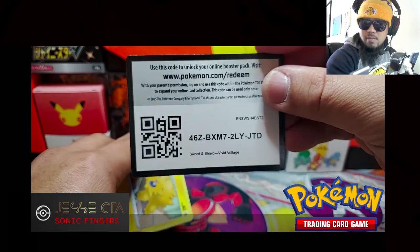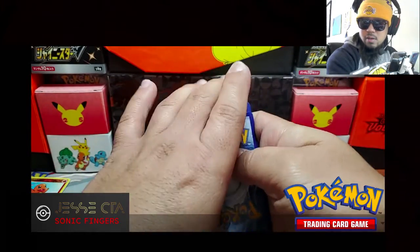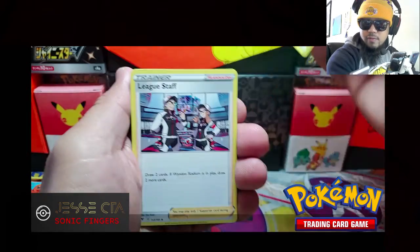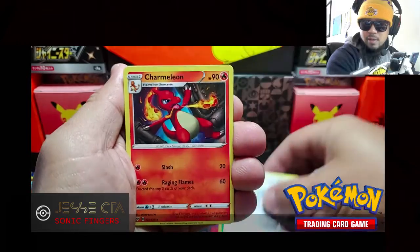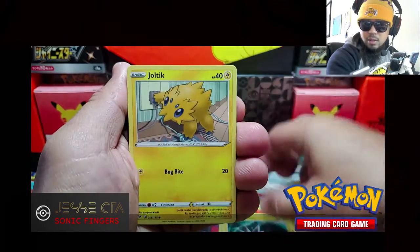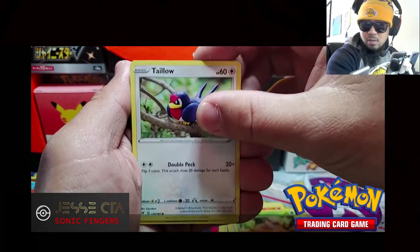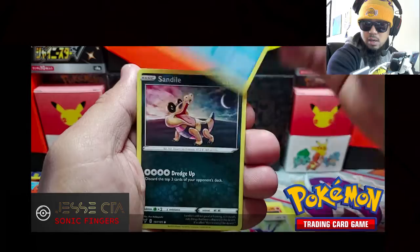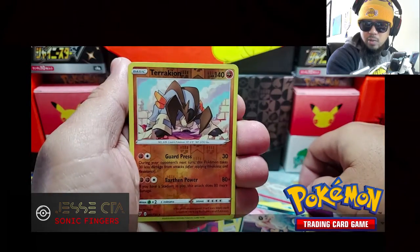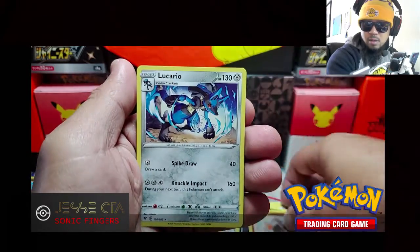Code card. Pack three: Leaf, Leaf Staff, Charmeleon, Pinkurchin, Joltic, Weedle, Talo, Oshawott, Sandile. Teracheon is our reverse holo and our rare. Lucario.